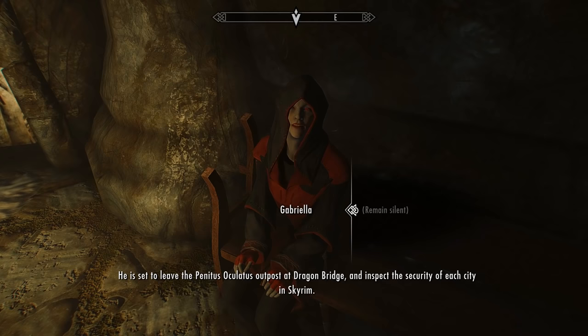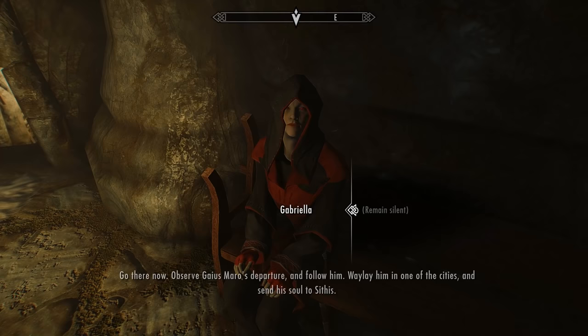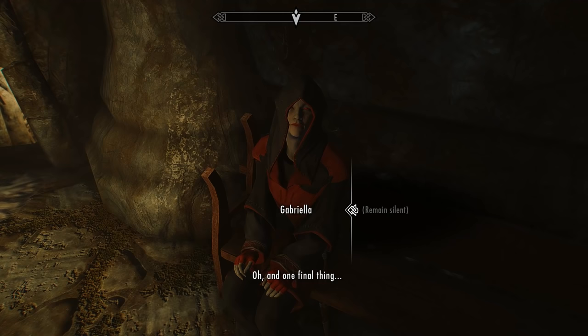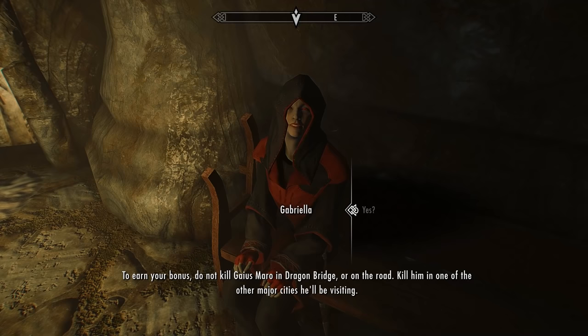Gaius Maro is set to leave the Penitus Oculatus outpost at Dragon Bridge and inspect the security of each city in Skyrim. Go there now, observe his departure, follow him, waylay him in one of the cities, and send his soul to Sithis. Once he's dead, plant the incriminating letter on his body and let fate take care of the rest. To earn your bonus, do not kill Gaius Maro at Dragon Bridge or on the road — kill him in one of the other major cities he'll be visiting.